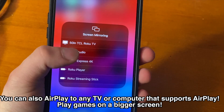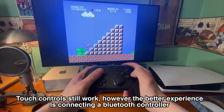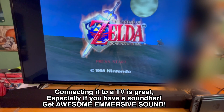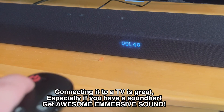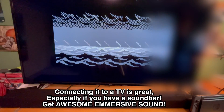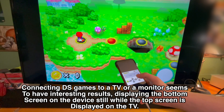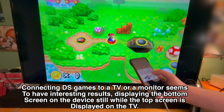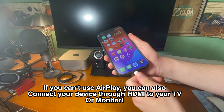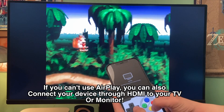You can also AirPlay to any TV or computer that supports AirPlay. Touch controls still work, however the better experience is connecting a Bluetooth controller. Connecting via AirPlay to a TV is great, especially if you have a soundbar for awesome immersive sound. DS games connected to a TV display the bottom screen on the device while the top screen shows on the TV — pretty awesome to see DS games on a big screen. If you can't use AirPlay, you can also connect your device through HDMI to your TV or monitor, and it still works and looks great.